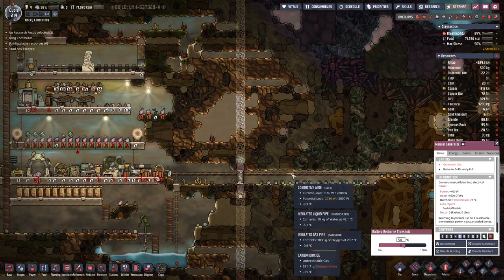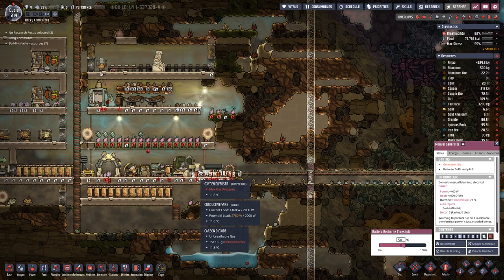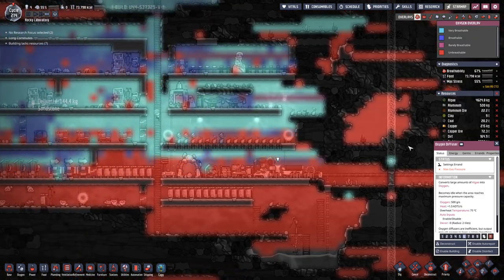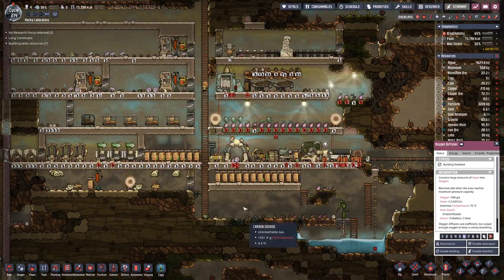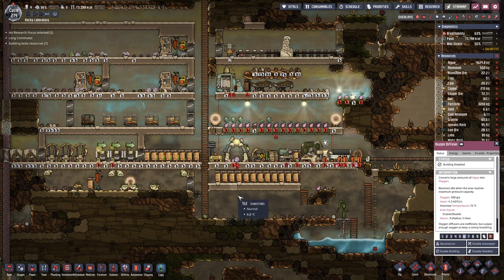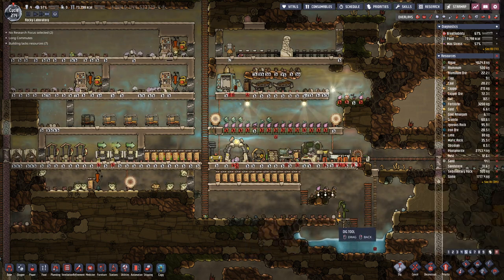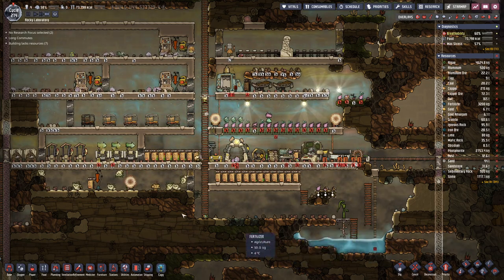We probably have a potential overload here. But we can disable the diffuser again, because in between the air got a bit thin, or carbon dioxide heavy. So the way I try to deal with that is making a bit more room down here.